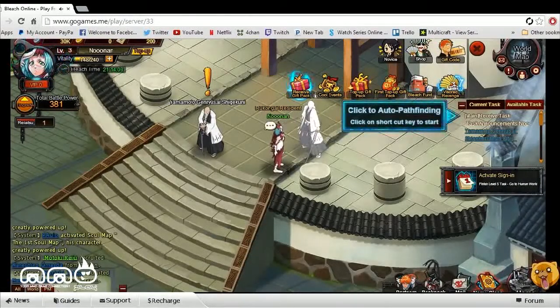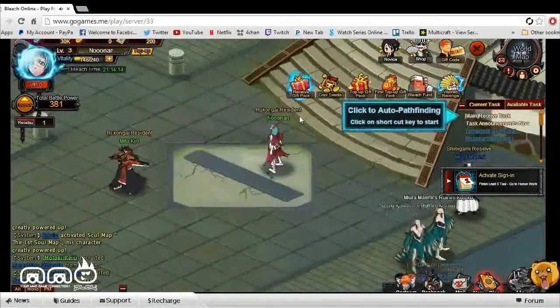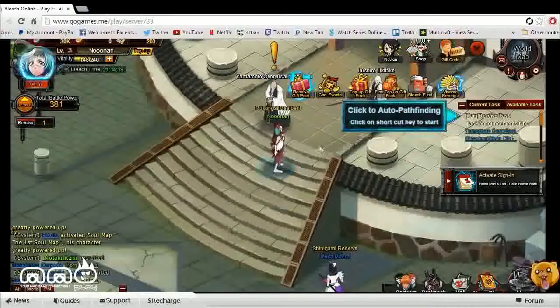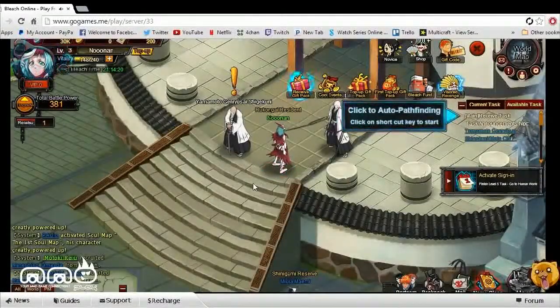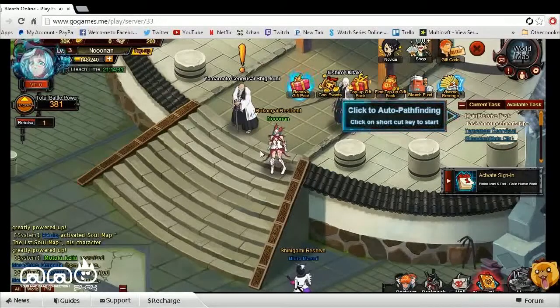Upon logging into the game, it has you pick a class, as you can see here. There are three different classes to choose from — it seemed like two melee-type classes and then a mage-like class. I went with the mage-type class. I wasn't really too familiar with what the classes were, so I just picked one and hopped into the game. There wasn't too much character customization.